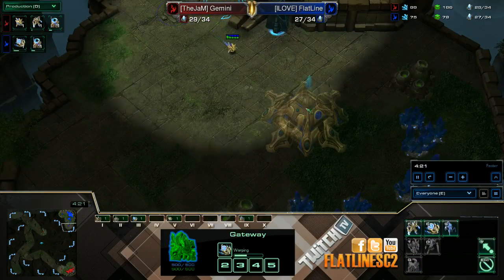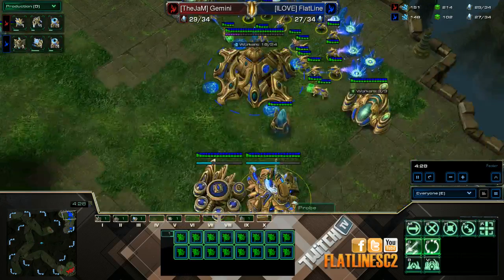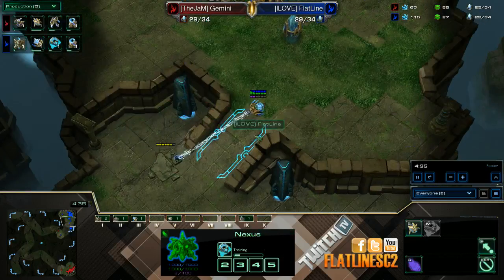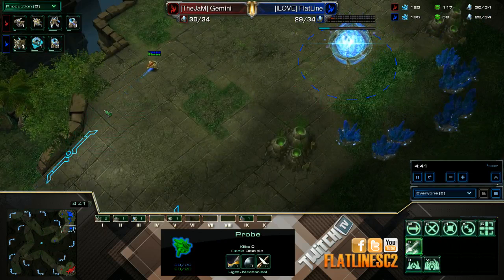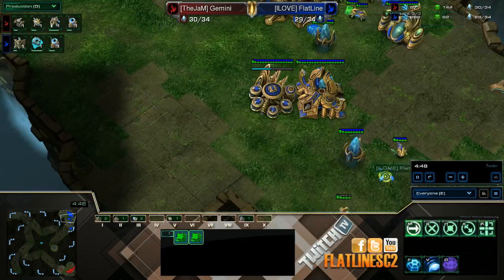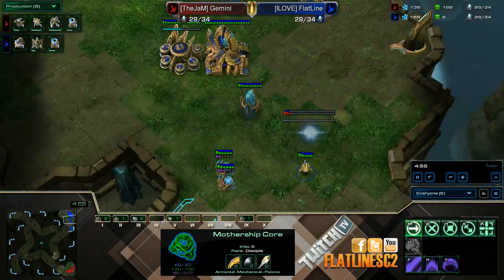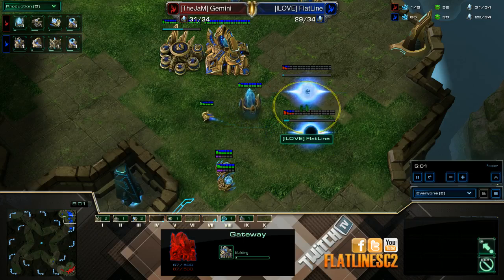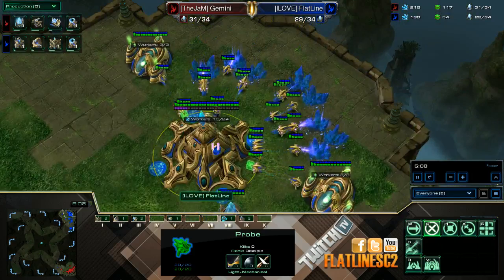You can make the Nexus once you have 16 on the minerals — stop making probes and get your Mothership Core out. On a four-player map you do have that probe that makes the Nexus scout. Here come his probes. After the Mothership Core, the next minerals and gas will be invested into the Robotics — get your gateway and pylon as well. Then you can resume making probes.